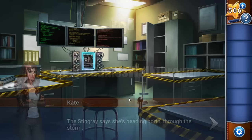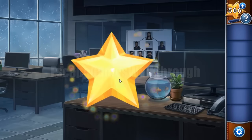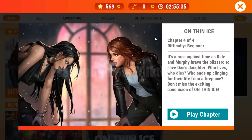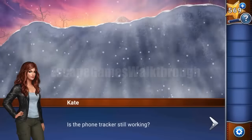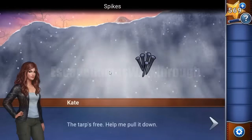If this video helped you, don't forget to leave likes and subscribe, and go meet Sticks in the next chapter. We are playing Adventure Escape Mysteries on Thin Ice, Chapter 4 by Haiku Games — this is the last chapter. Kate and Murphy have located where Sticks is hiding and came to this position.